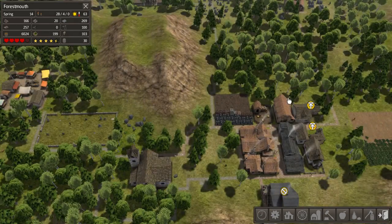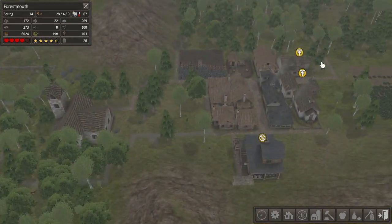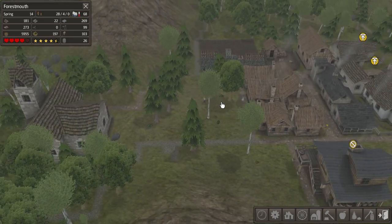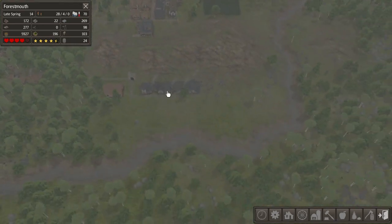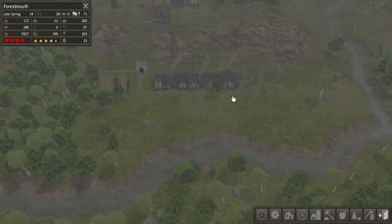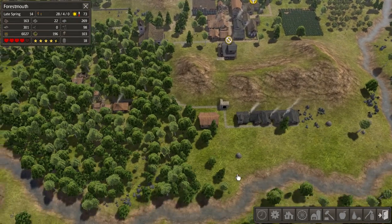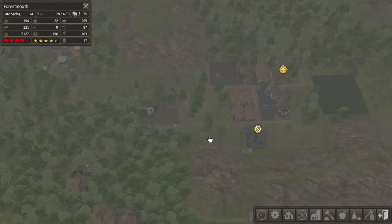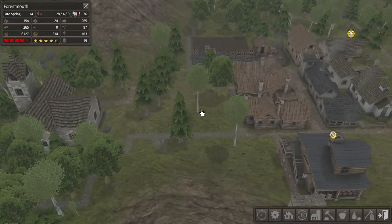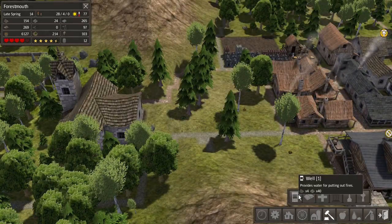I think we need to build a well here, because this is our densely packed area of buildings, and they can set on fire. If they did, we might lose a lot of it. I'm thinking we need to build some well action over here. Down here I'm not as worried — if we add more houses down here, they've got the river nearby. But up here they have to go all the way over. If we just add a well right here, that'll assuage my worries. I'm going to put a well there.